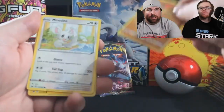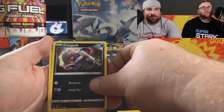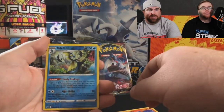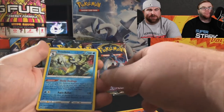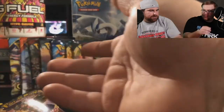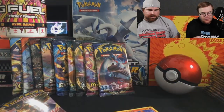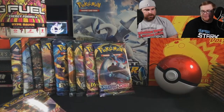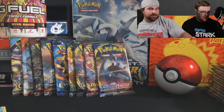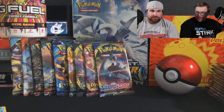Hitmonchan. I kind of want to fix the camera to where it stops auto-focusing. Inteleon reverse holo — that's a good one, a reverse holo rare. I like that one. Where's my rare section? Oh, it's over here. So these are the rares, and this is trash. Here we go, next pack — I wish it would stop auto-focusing.